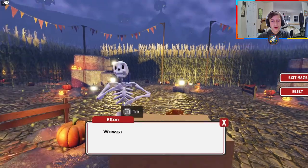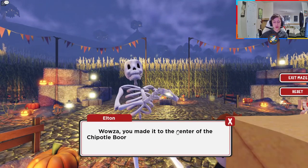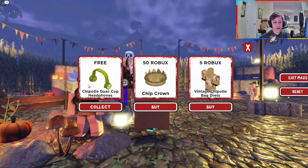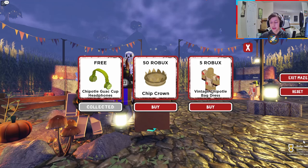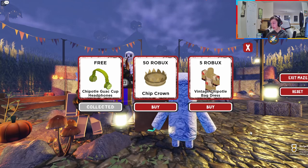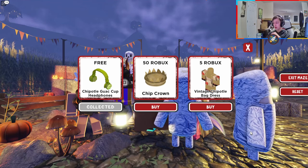Once you get here, you're going to talk to the skeleton and he's going to say you made it. Then you're going to see the items — you don't have to spend Robux, you can simply get the free item. Click on collect, you get it collected, you get the bags right there. Pretty simple, pretty easy — you've got yourself some nice guacamole headphones. Take these headphones and smash some guacamole on them — you already know.